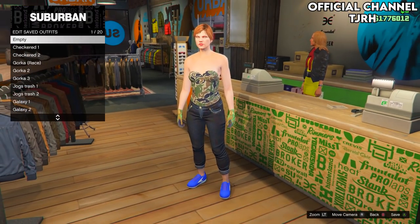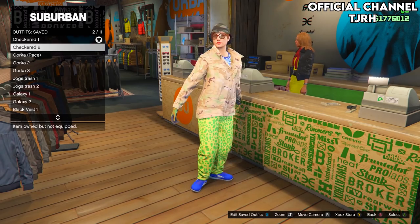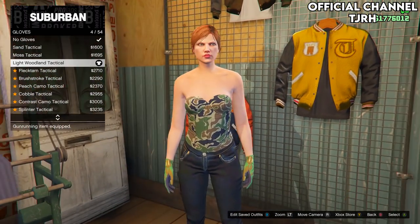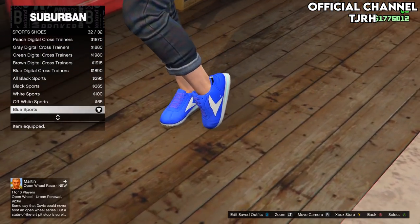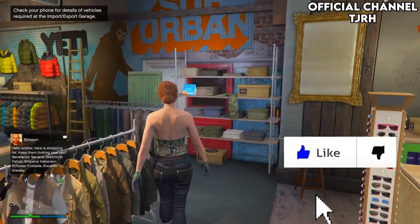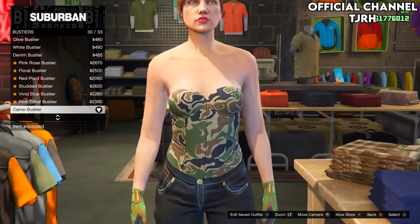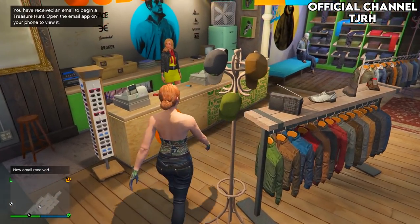This first outfit is going to be the checkerboard one. Make sure you name them like 'checkered one', 'checker two' with numbers at the end so you know how many there are. For this first outfit, go over to gloves and equip the light woodland tactical. Now go over to shoes and go down to sports shoes and equip the blue sports - they should be the last one. Then go to the pants section, go on to jeans and equip the black cropped jeans. Turn around and go to tops, go down to bustiers and equip the camo bustier - you may need to be level 80 for this.